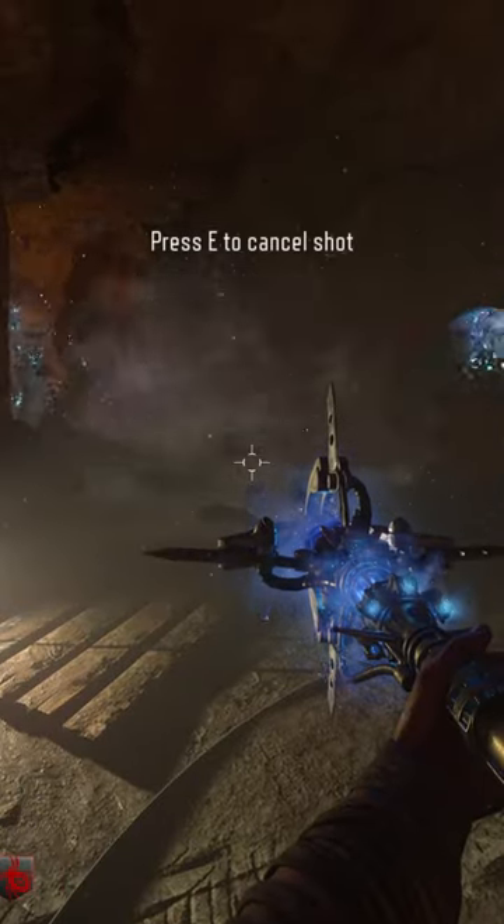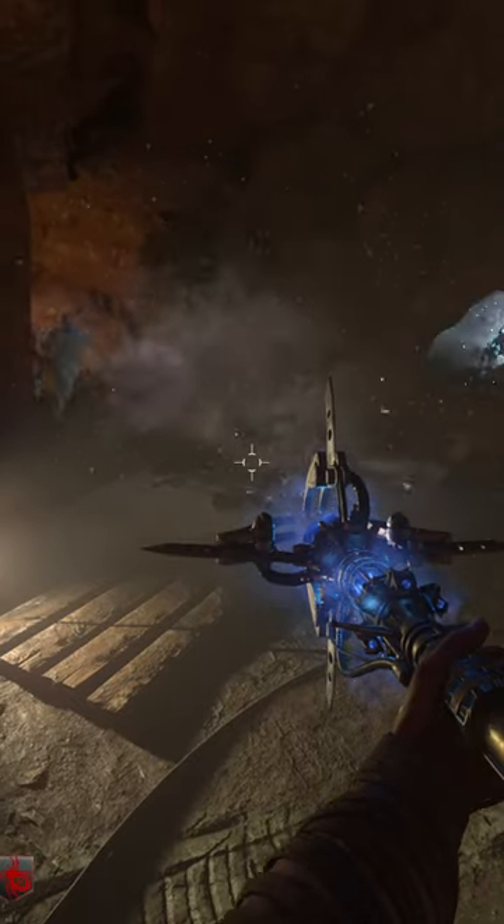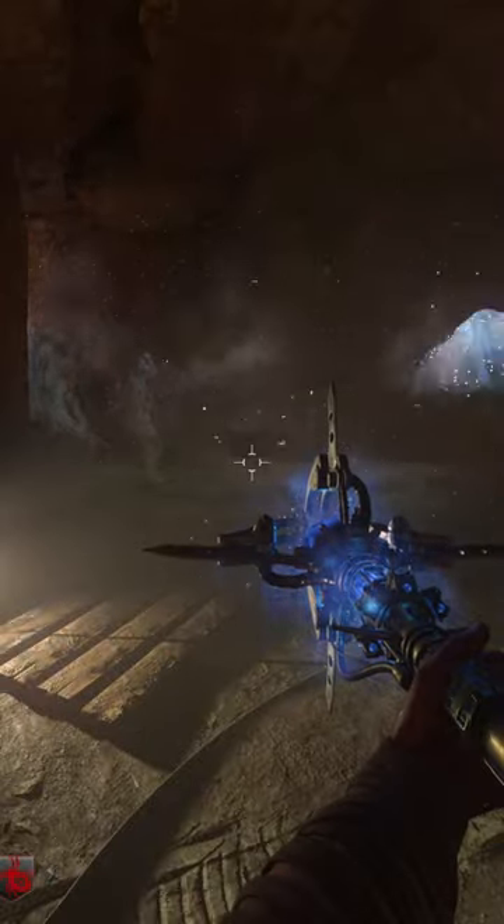The Ice Staff, or Ul's Arrow, from Origins takes the number 3 spot on this list. Ul's Arrow can be charged and shot at zombies to create a blizzard-like attack that will freeze zombies. The only reason this weapon isn't higher on the list is because it drops off significantly after round 100, but until that point it's an absolute beast weapon.